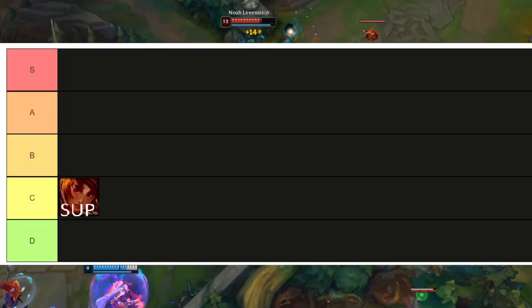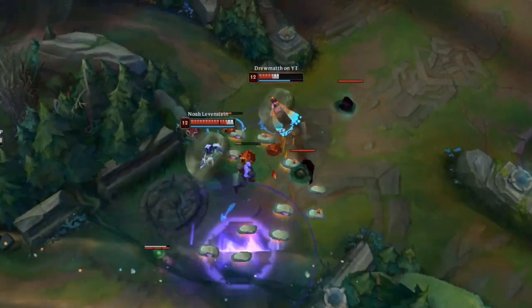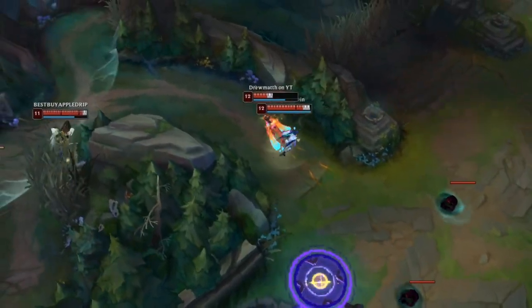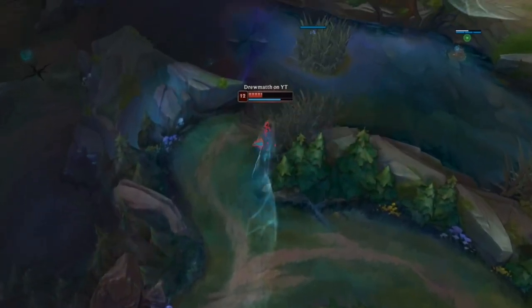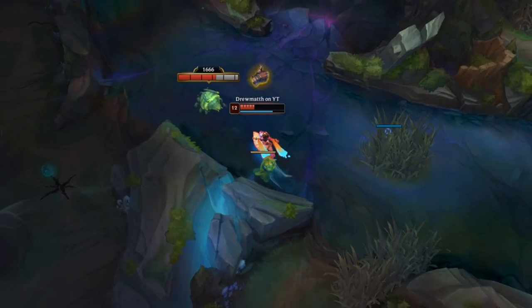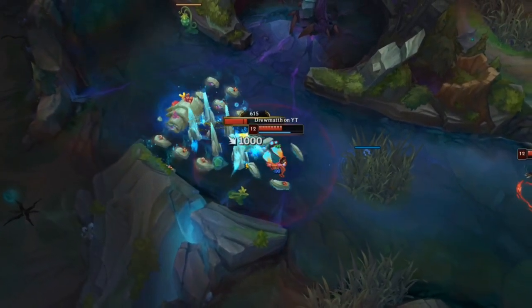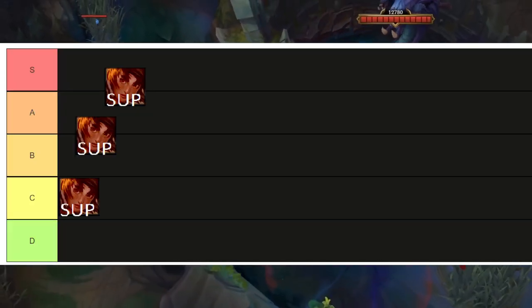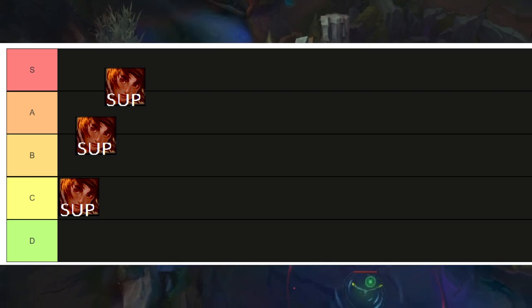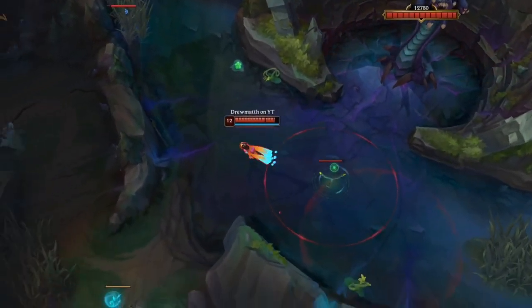When you play against tough matchups — engage matchups, Draven matchups with Leona that just jumps on you — it's going to be C tier because it's very hard. But when you know these matchups, understand when to back off, when to cast E because a dash is coming, when to cast W and full combo to set up for your ADC, and how to roam perfectly and make good calls, you're going to be between A and S tier.